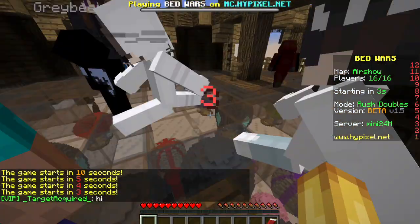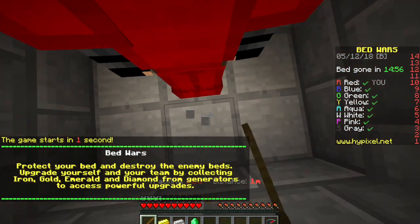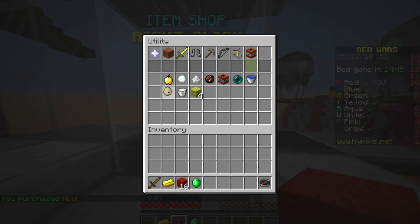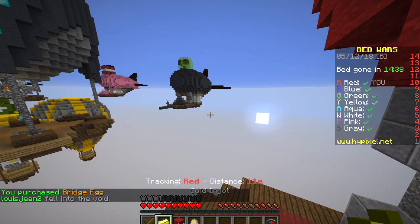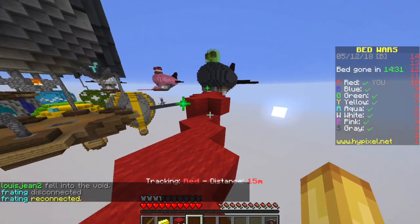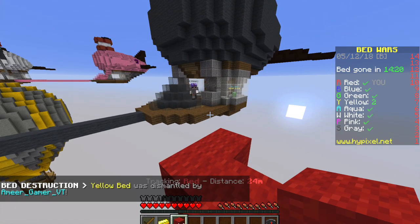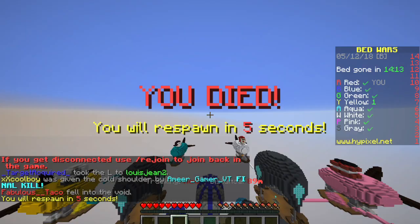I like this map too. Yes, we got that first emerald - we only really need four though, because 16 is quite a bit. Let's get a bridge egg. I'm just here to scare them really while pink is going after them.